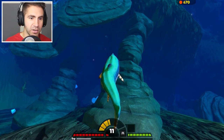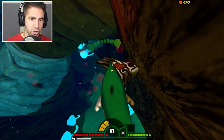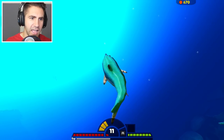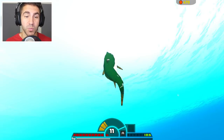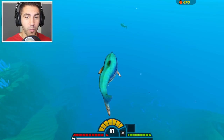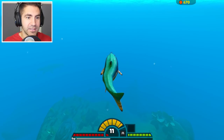I see a zebrafish down there — this could be dangerous but I'm going for it. There's a lot of hammerhead sharks down here too. Let's eat the zebrafish. We got plenty of food. Let's get a breath of fresh air. We're level 11 — I think it's time to take out this Mosasaurus. I really, really hope this works. I've never done this before. Maybe someone has, but I've never seen it.